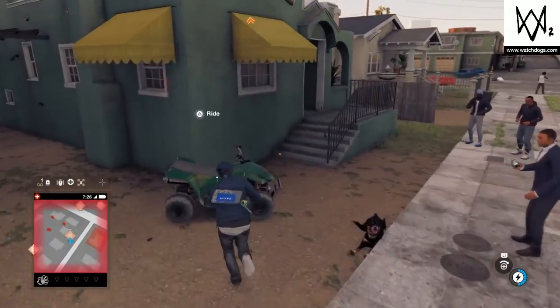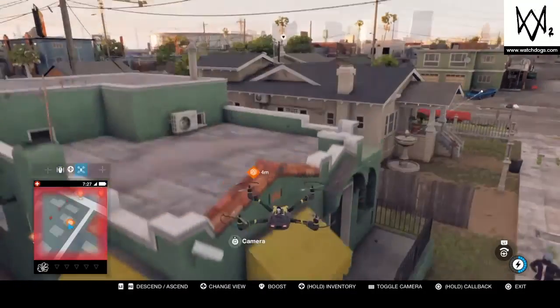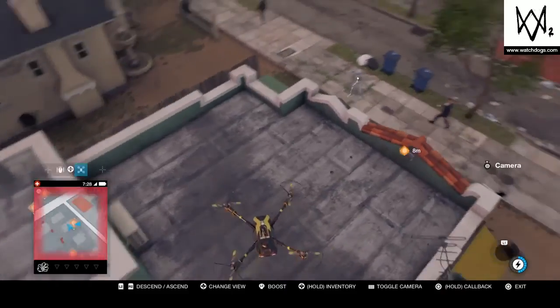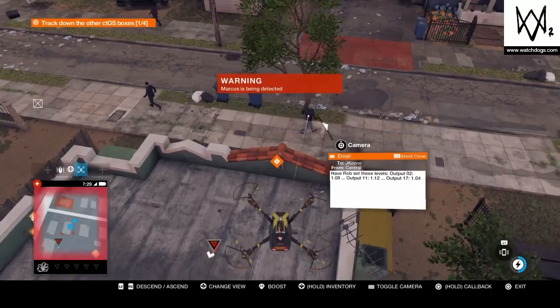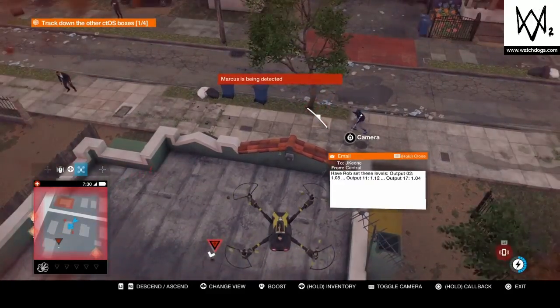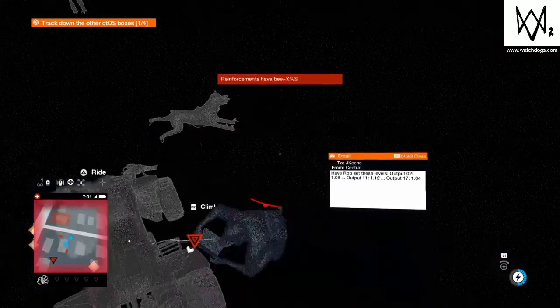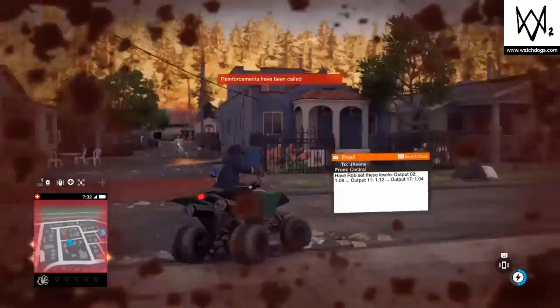Well we need to get to this other orange box. Oh, I'm sorry dog — look, he's just like chilling. What's up? We can grab this box that's right here since we're just kind of hanging out waiting for people to come shoot. Oh, I think they found me. Dog — he's sprawled out. Oh, and then I run him over.